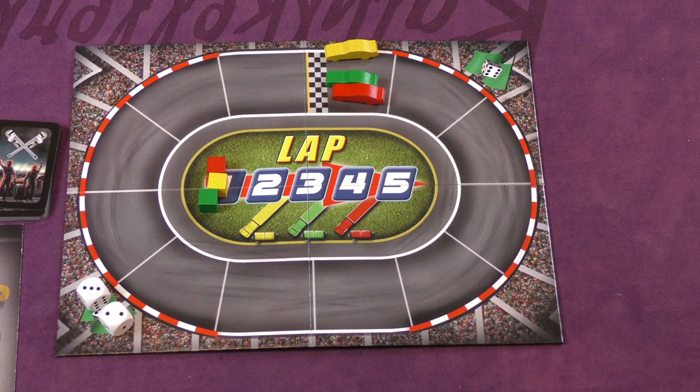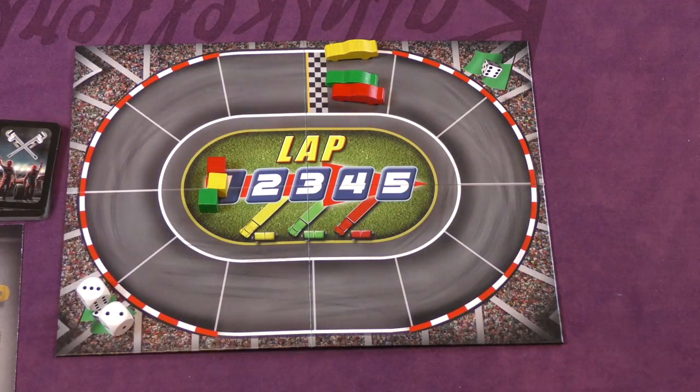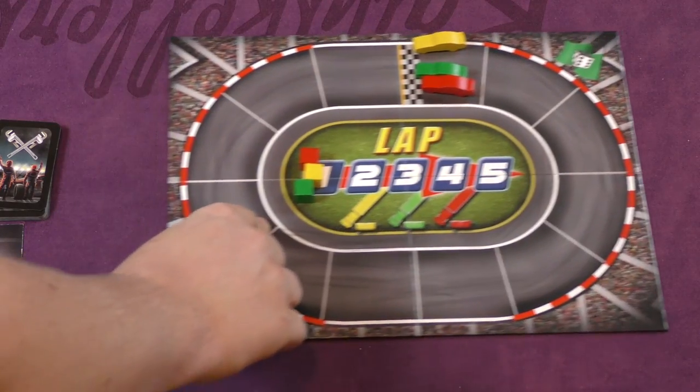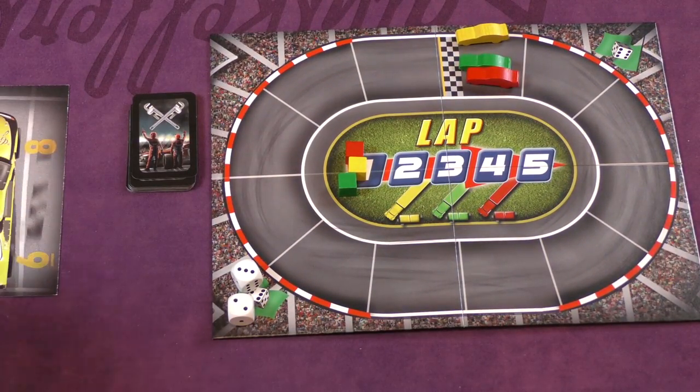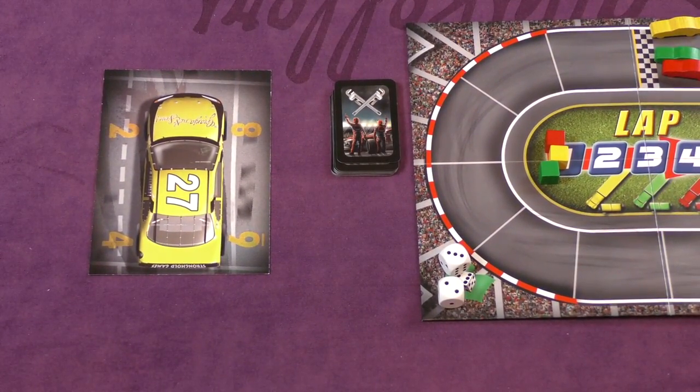So if there's one person on each team, you'll have a hand of six. If there's two people, you'll each have a hand of three, et cetera. Once the game starts, everyone's going to be playing simultaneously. Let's take a look at this car — you're going to be playing simultaneously and using these cards.